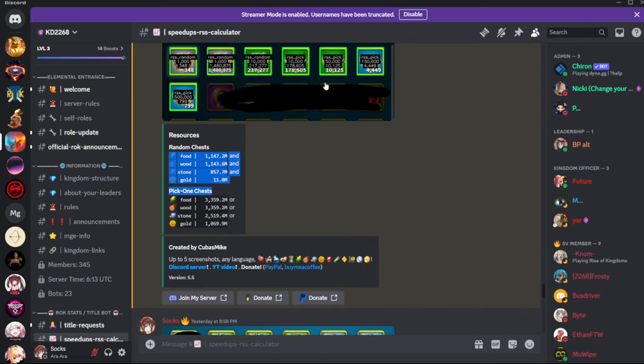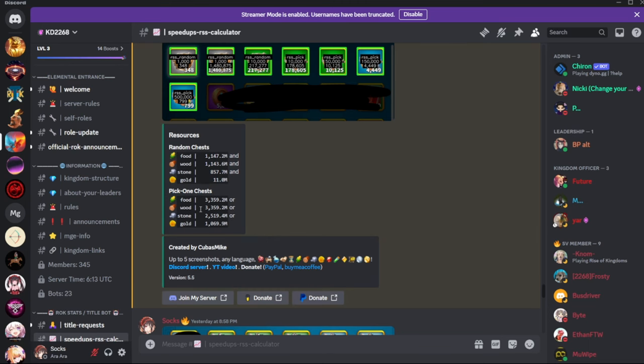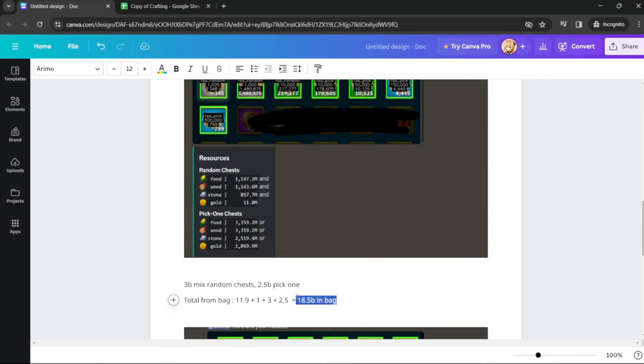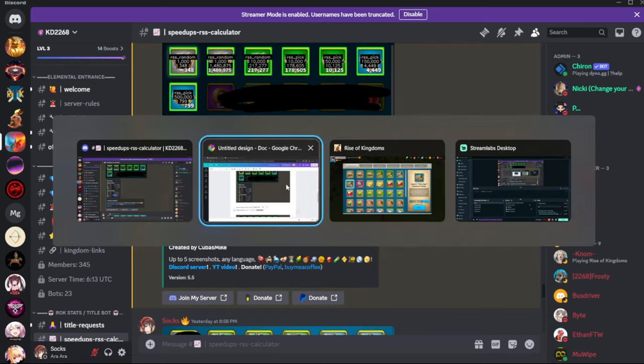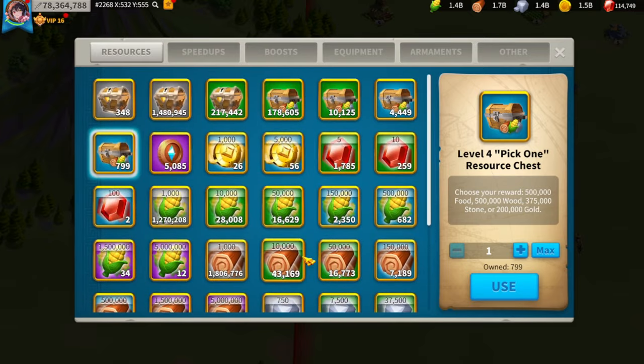The resource pick-one chests add up to about 2.5 billion mixed resources, so I'd say I have about 18.5 billion just in my bag. Some may ask why I'd ever ask for resources — this is still ultimately my last resort. Last KvK was difficult, but I'd prefer to keep my bag for my ultimate KvK, maybe against 1960 or some crazy kingdom.